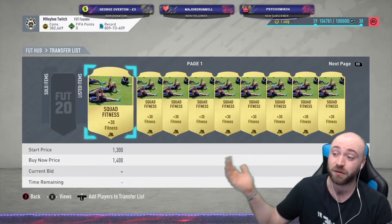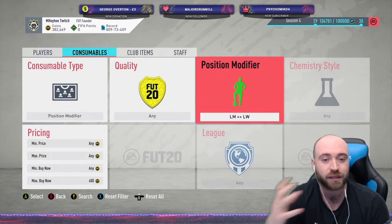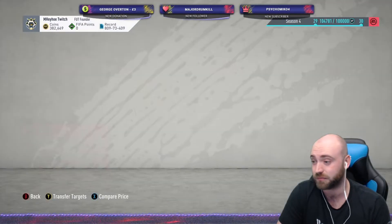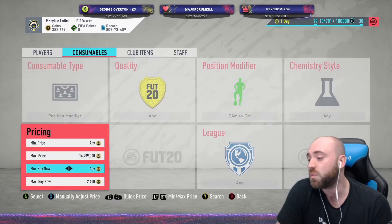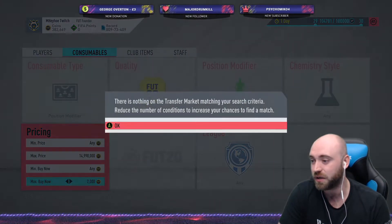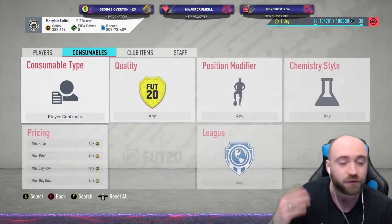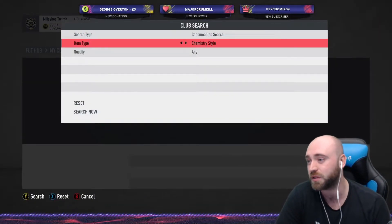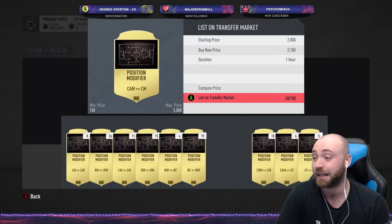I can show you right there that I've been recording the whole way through. We've sold some players. CAM to CDM might be worth quite a lot. Look at this — 1,400 is probably a snipe, you could pick that one up. 2.4k there. I don't want to just show prices and say 'sell it for this price' — that's not really the way to make it work. CAM to CDM card — 2.1k is the only one on the market, 2.2k gets you a couple of pages. So I'd probably sell for 2.1. I've got loads of CAM to CDM cards, so I could go into my consumables, go to position modifier, go from CAM to CDM. I know they'll go for 2.1, so I'll list them for 2.1.